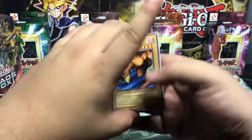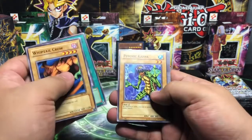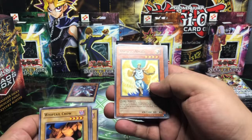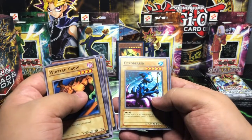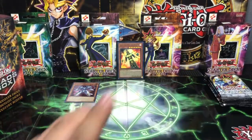Alright, here we go. We have a Whiptail Crow, Gravekeeper's Servant, a Psychic Kappa, Mechanical Snail, a Shining Angel — Basic Rare — Ceremonial Bell, Ancient One of the Deep Forest, Octoberser, and a Weather Report. Guys, what is going on? We've been down before, no reason to panic.